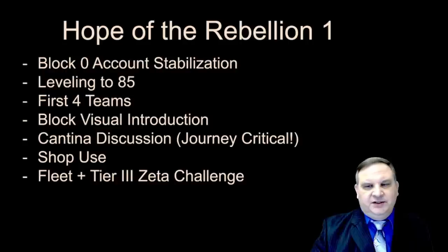There's also going to be a big discussion on Cantina. This is critical for the journey, and if we don't understand the pressure on Cantina energy right from the start of this build, it's going to be very easy to fall behind and not meet the milestones. We'll talk through shop use — it's going to be different from Imperial Doctrine because there are different characters we'll need from those shops. And then we'll talk about the Fleet Tier 3 Zeta Challenge, which is also going to be different.